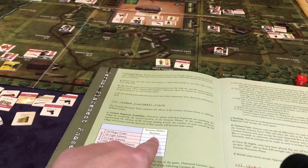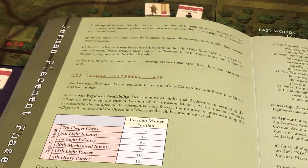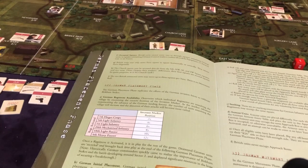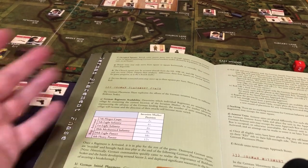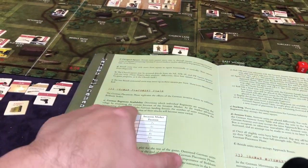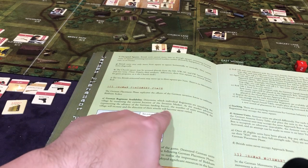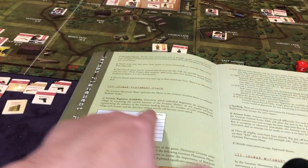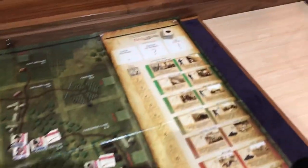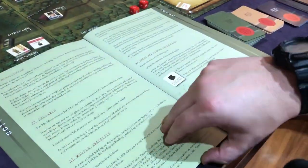You can see here the invasion marker has to be on two in order for the 7th Flieger Corps to arrive. We are on turn number one. Even though it said there's a German placement phase, there's actually no German placement in turn one. As the marker advances, representing the advance of the German landing force, it's the number of units assaulting — it's the invasion marker position. Our invasion marker is on one, so we're not even on two yet and nothing's coming out.